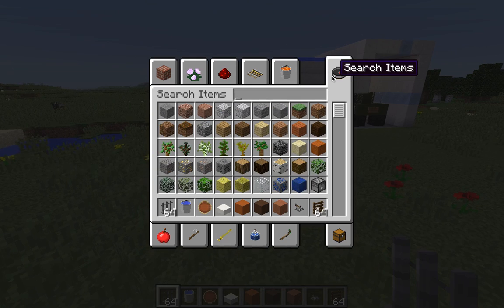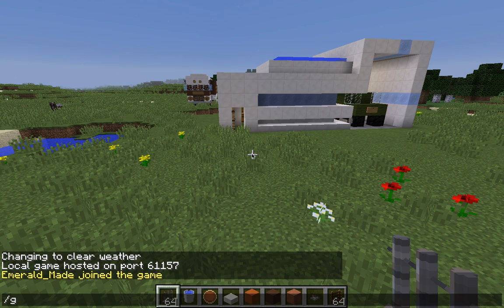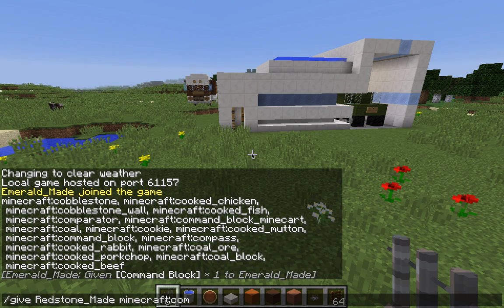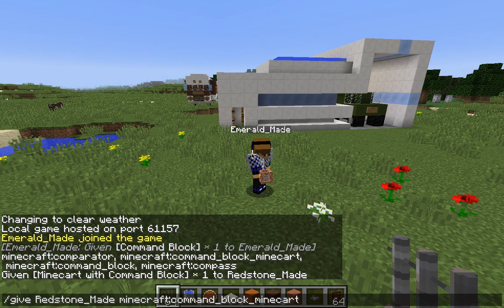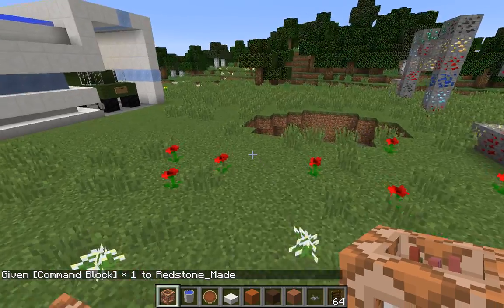Okay so what you're gonna do is type slash give, then your name, then minecraft:command_block. You type it like that — you don't hit tab, you type it. Alright, I got my command block. Put it right here, and you're gonna get the command block. Now paste your command inside it.